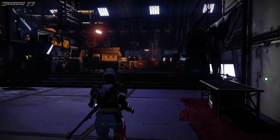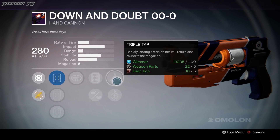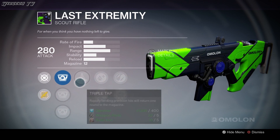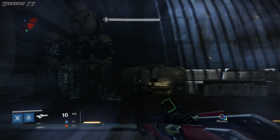Next up, we're going to talk about where you can get a gun with Triple Tap. The vendors in the Tower are actually selling two guns with Triple Tap right now. One is the Down and Doubt from the Vanguard Quartermaster, and the other is the Last Extremity from the Crucible Quartermaster. But honestly, both of these guns are kind of crappy, so maybe stay away from both and wait for a good gun to drop with Triple Tap.